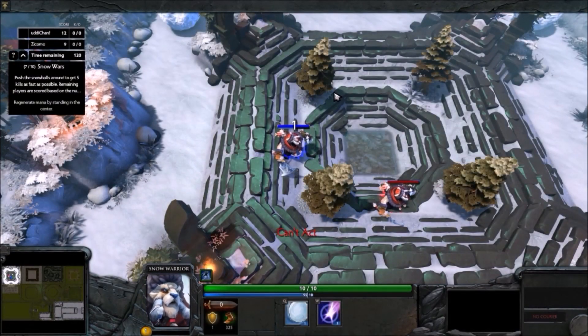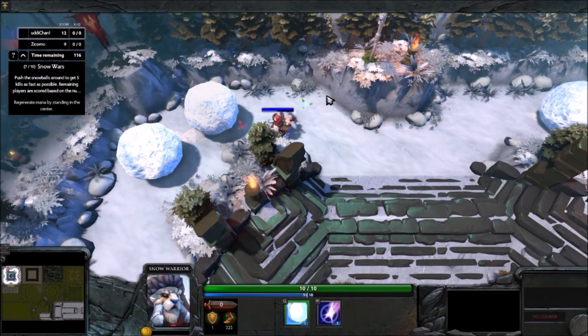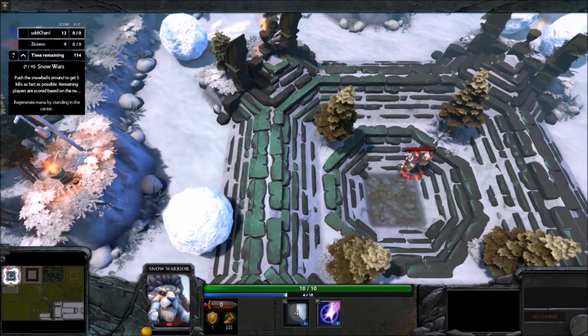Here comes the snow wars — push the snowballs to get five kills. You also get a blink to dodge them. Just be careful not to kill yourself.